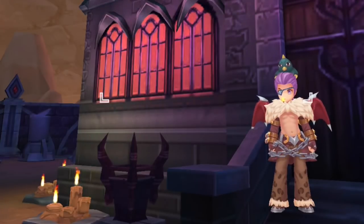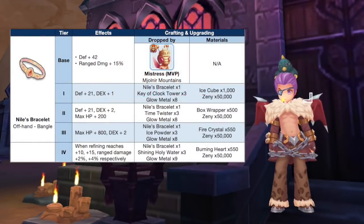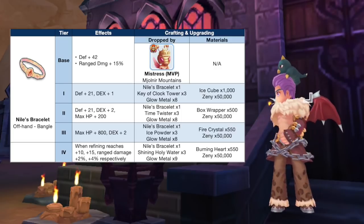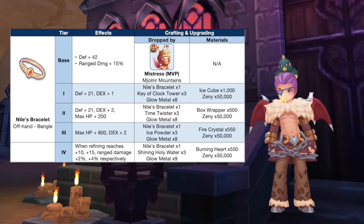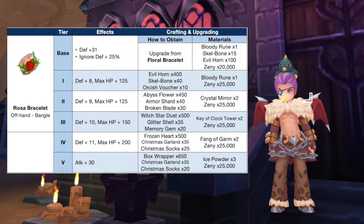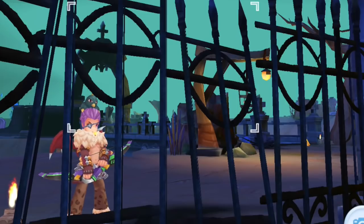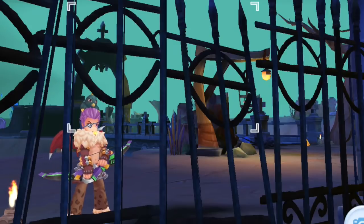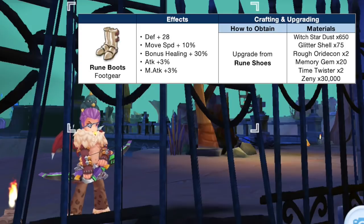For the offhand, the best option for Bow users would be the Niall's Bracelet as it gives 15% ranged damage. Upgrade it to Tier 4 for more stats and refine it to plus 10 for a plus 2% ranged damage, or plus 15 for a total of plus 6% ranged damage. For Dagger users, use Arrasa Bracelet for a plus 25% ignore defense. The only garment that can increase the damage of Magic Trap is the Ancient Cape, which gives plus 15% ignore defense.